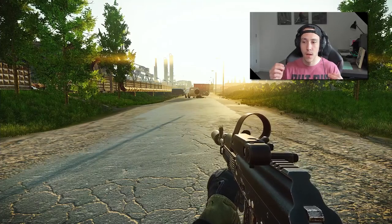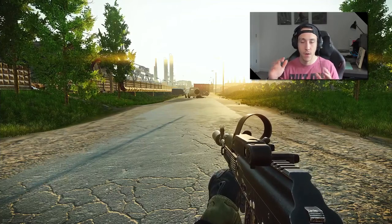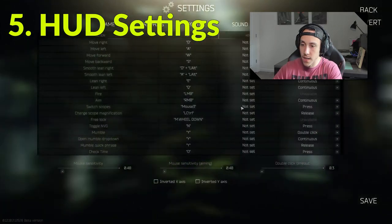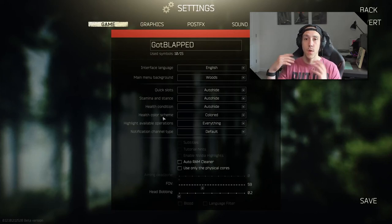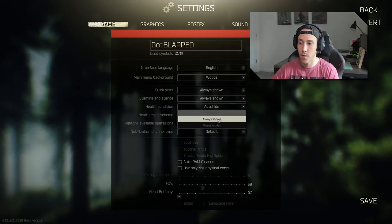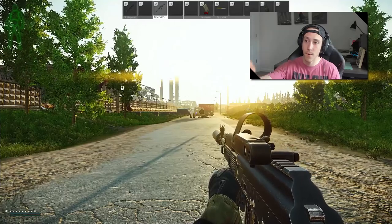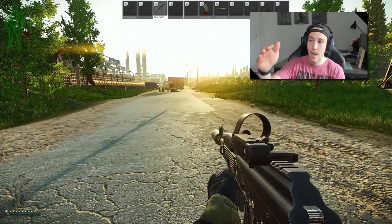BSG wants full immersion in the game, so they don't have a HUD. Your ammo count on the right is not there, they don't show your health, and they don't show your items in your pockets — but there's a way to change that in the settings. Go to Game Settings, and you want to enable Quickslots, Stamina Stance, Health Condition, and Health Color Scheme so that while you're playing, you have some information about your PMC. I personally turn all of these to Always Shown and keep the color scheme on color.